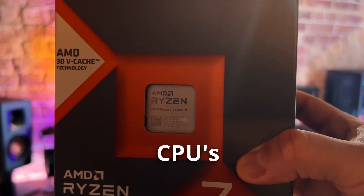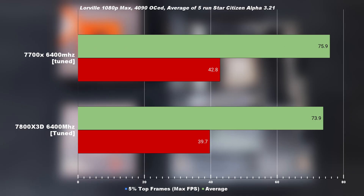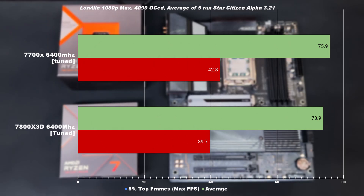Stop buying X3D CPUs for Star Citizen. As you can see, the 7700X, without any 3D cache, beat the 7800X3D in Star Citizen when both CPUs are fully tuned.